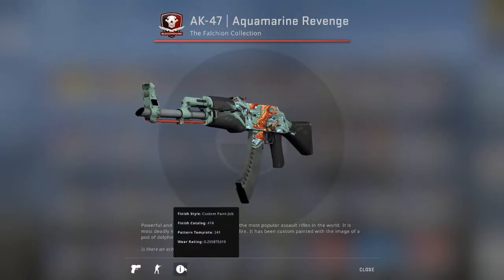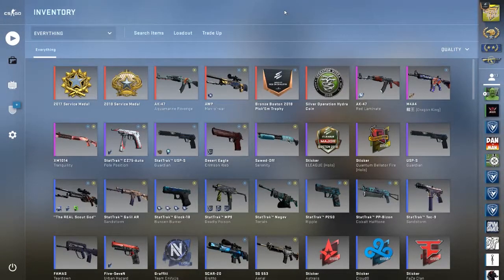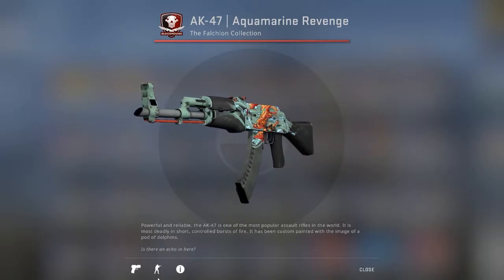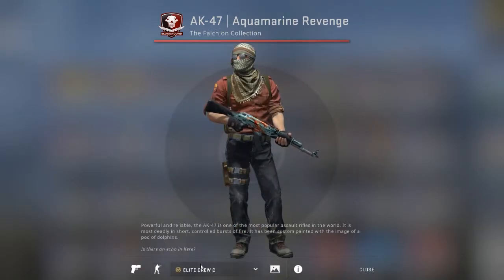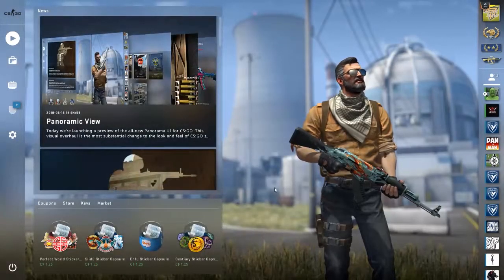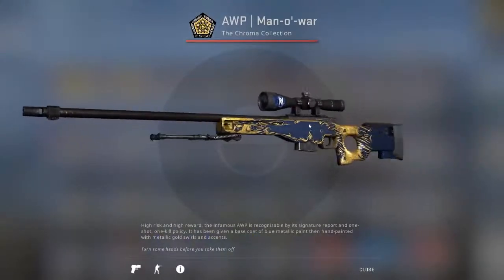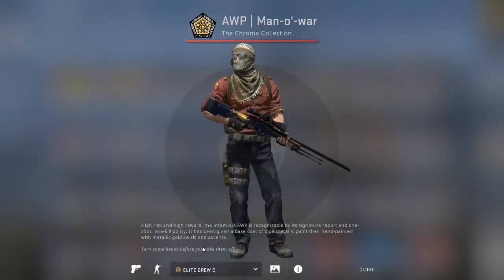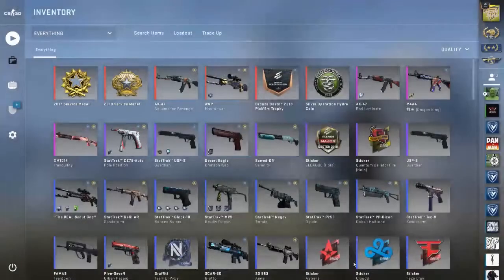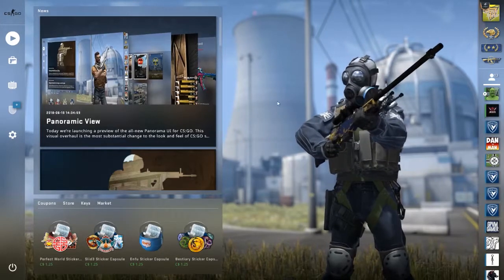It gives much more depth to the weapons, and you can even show it with player models. You can pick your own player model — different terrorist or counter-terrorist models. I have my player model on the front screen holding my AK-47 Aquamarine Revenge, and you can customize it to whatever player model you want. Just pick your gun, choose your player model, click apply, close, go to main menu, and voila — he's got it!